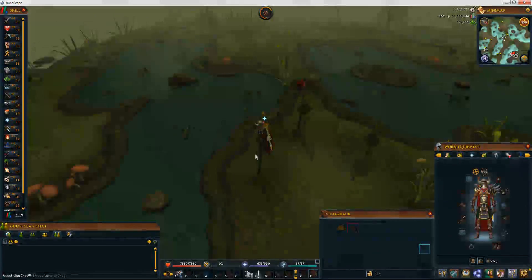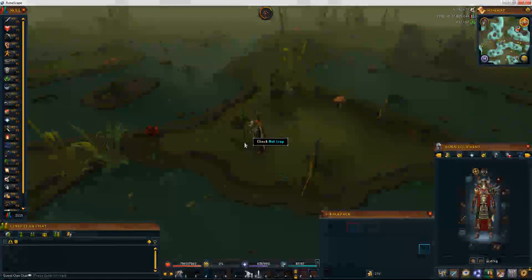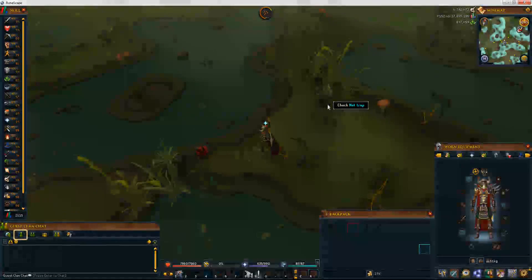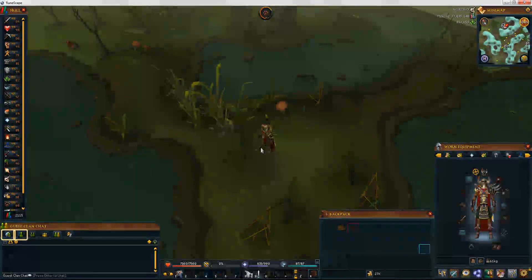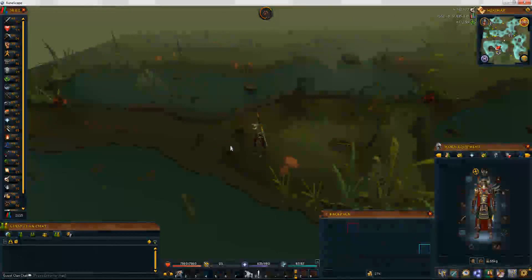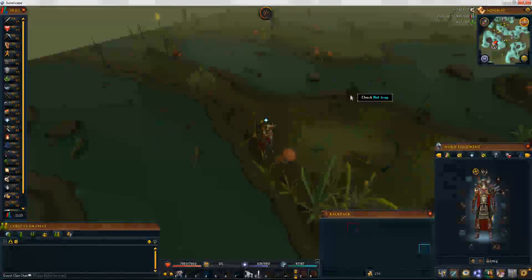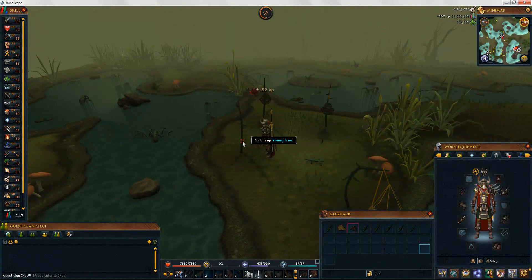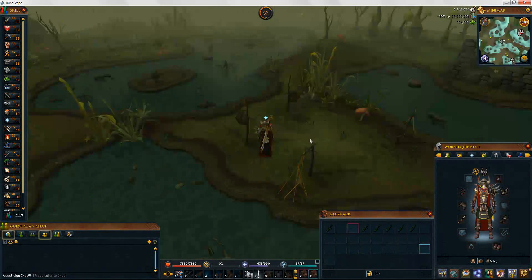You're probably wondering what swamp lizards are used for. Basically at 85 summoning you can make swamp titans and they require swamp lizards. So if you're looking to do summoning without spending any money, I suggest doing this — that's actually the reason I'm hunting these. And if you're a low level with 29 hunting and you've got time and patience, you'll make bank.